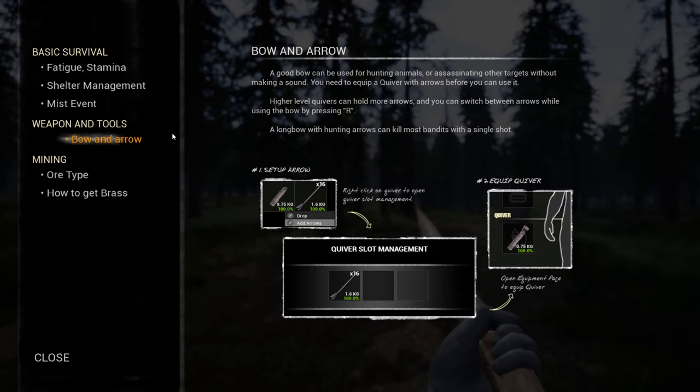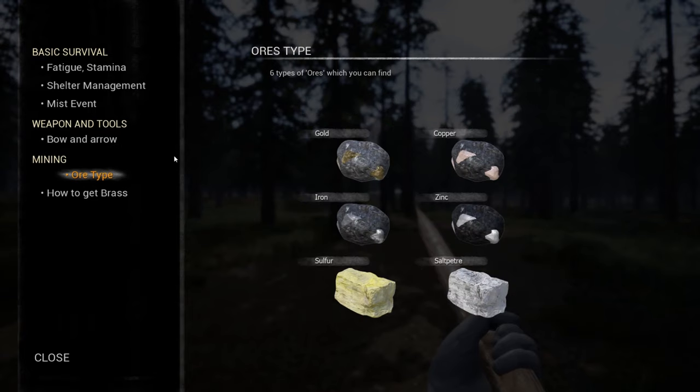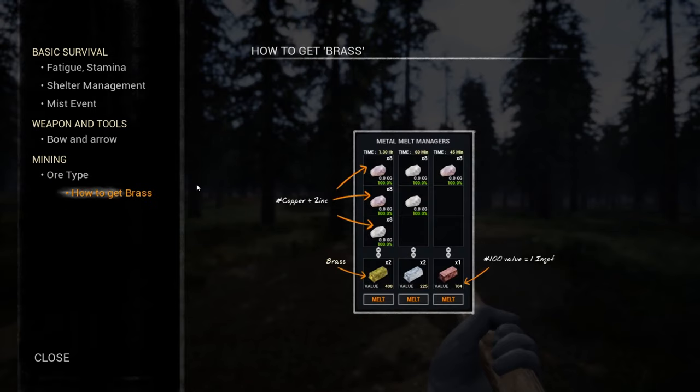The bow and arrow is a main weapon in the game. There are also shotguns and pistols and stuff like that, but the bow is one of the main weapons you will have — we'll craft it later. Regarding ore types, gold I'm not too sure is in the game yet as some parts are not fully developed, but there are other materials you need to craft items. There is also a guide about how to get brass, which we'll talk about later.